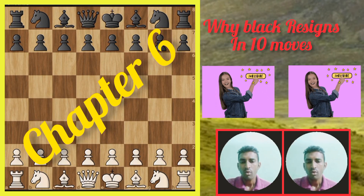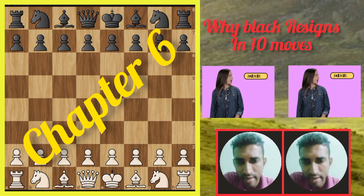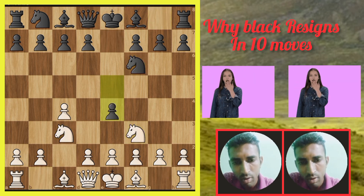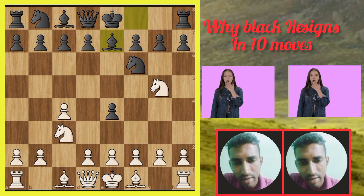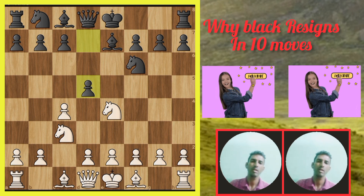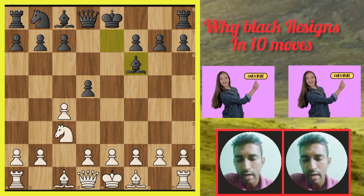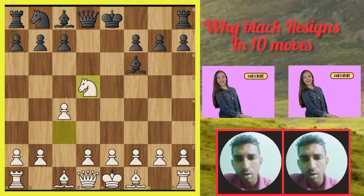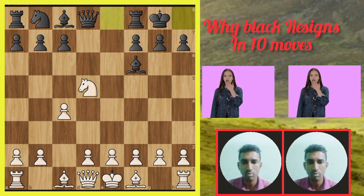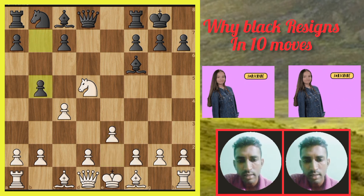Chapter six, the last chapter: why did black resign in ten moves? Let's start — c4, e5, knight c3, knight f6, knight f3, e4, knight goes to g5, bishop e7, knight takes c4 and d5 attacking the white pawn. Knight goes d5, f6 check, bishop takes f6, knight goes d5. Then beautiful castling by black.